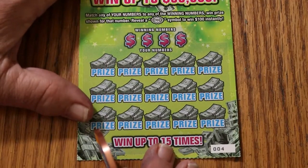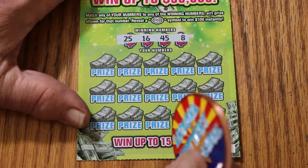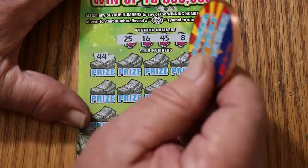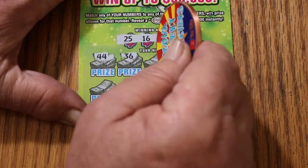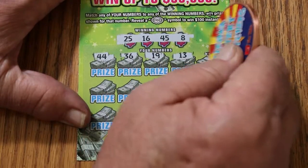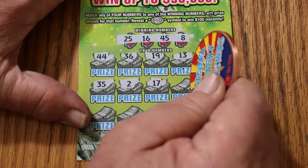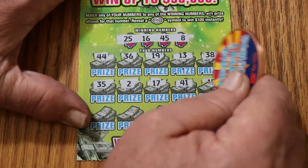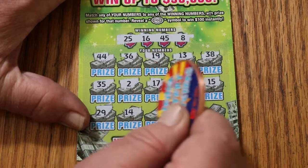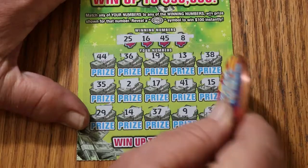Ticket 4 — it's all gravy from this point on. Numbers are 25, 16, 45, and 8. Scratching: 44, 36, 19, 13, 38, 35, 2, 17, 41, 15, 29, 14, 37, 9, and 34 in the corner. Nothing.